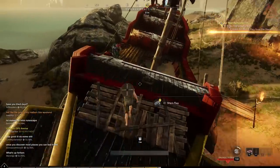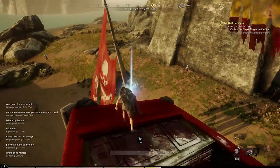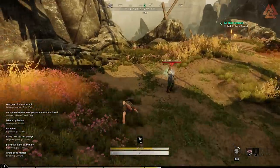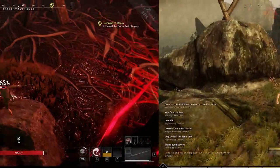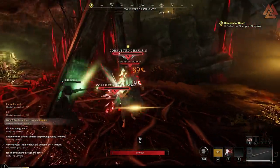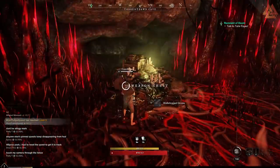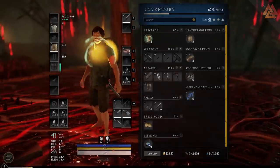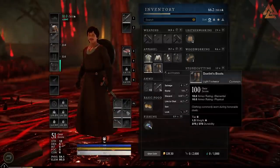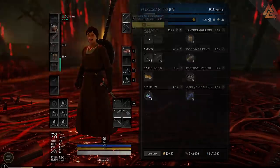Toggle on your auto run and use this time to spend attribute and mastery points. Once you've claimed both flags, let an enemy kill you and respawn back at the watchtower. The next quest sends you to kill a corrupted boss — you should be level four at this point, so make sure to spend any points you need. Once you kill the boss, loot the chest. You should be level five. Take a moment to equip your secondary weapon and put on any armor you have, but keep your armor weight light so you can dodge roll. There's also a supply crate in the corrupted cave if you want extra resources.